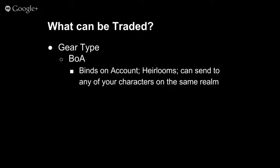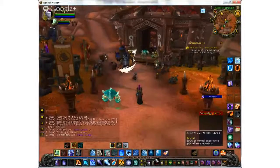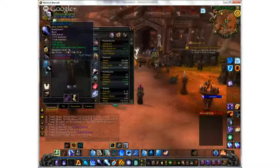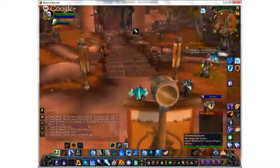BOA stands for bind on account — items you can send to any of your characters on the same realm, regardless of faction. These are typically heirlooms, which help you level faster. There are also BOA weapons and vanity items like headpieces sold through the launcher. The limitation is they must be on the same realm — you can't mail an heirloom from Sisters of the Loom to a character on Area 52 without paying for a character transfer.